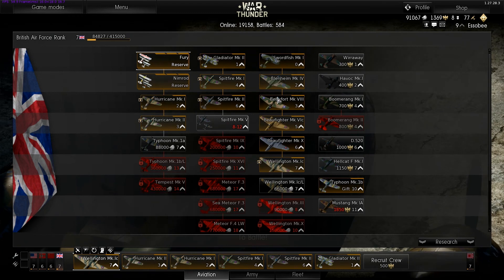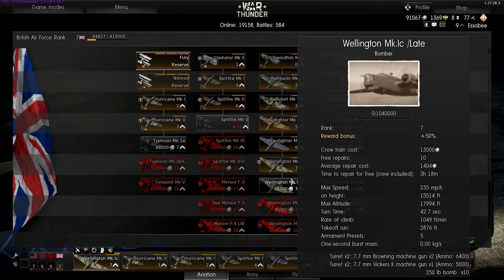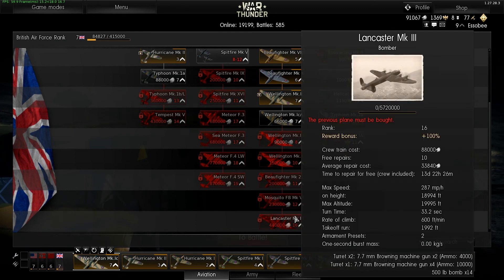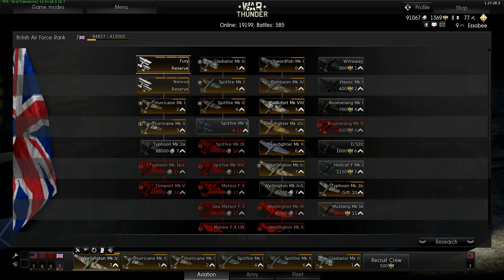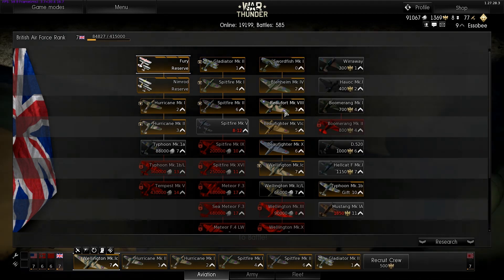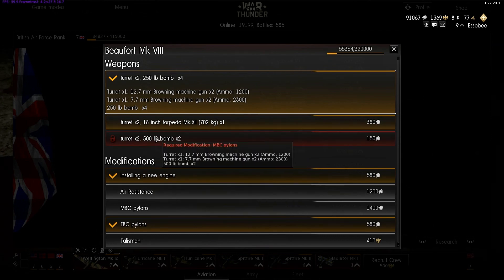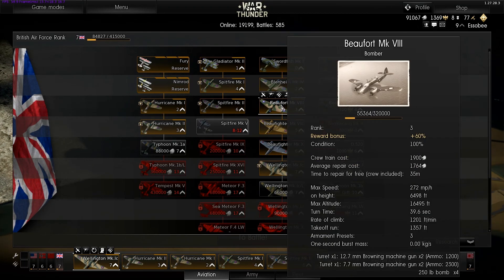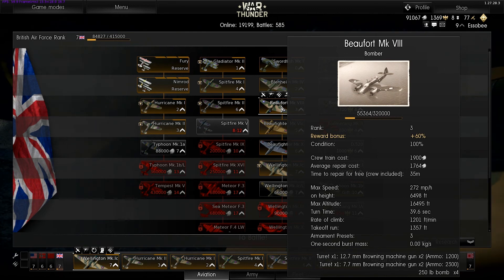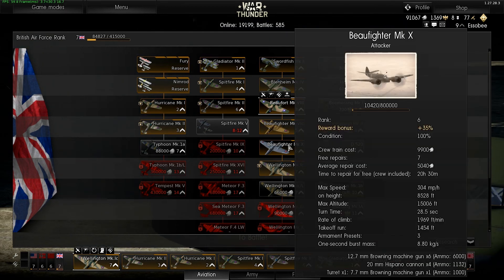Their bombers are good. The Wellington has 250 times 10 bombs — it doesn't get much better than that. The Lancaster is probably the end-all be-all of bombers but that's level 16. Early on, the Beaufort and Blenheim are very good ones. The Beaufort carries four 250-pound bombs or a torpedo — it's a tough airplane, only the one turret, but tough to take down. The Beaufighter has four cannons on the front, and the Mark 10 has four cannons and six machine guns.